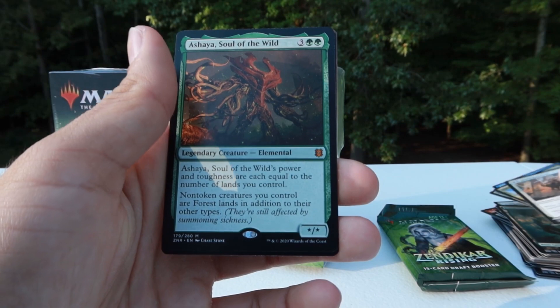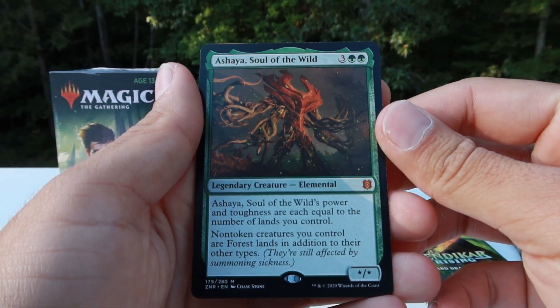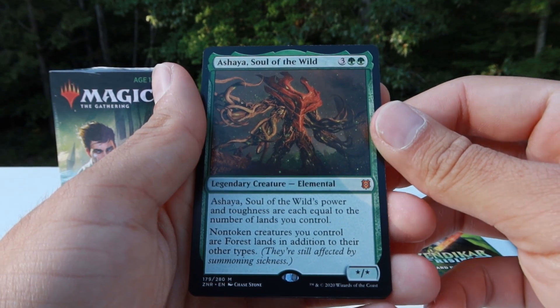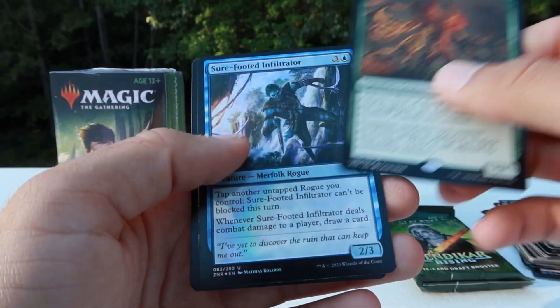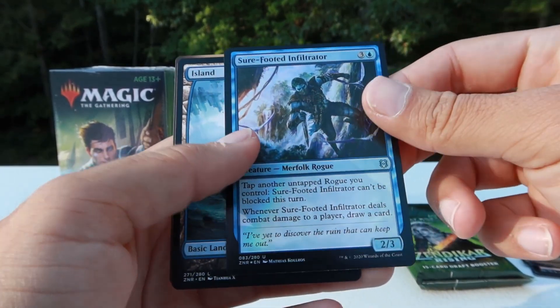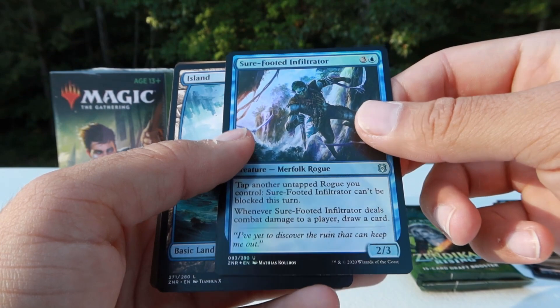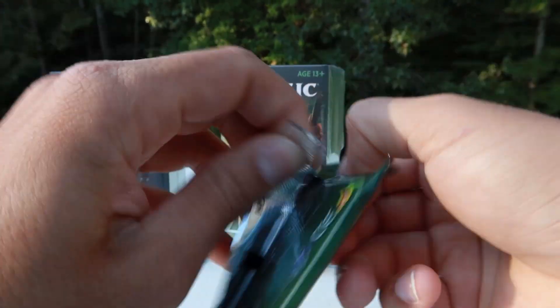There we go — our first mythic of today. Ashaya, Soul of the Wild. What an awesome card, so good. And another foil — Sure-footed Infiltrator. There we go, keep going, got a bit more to go in our extra packs.